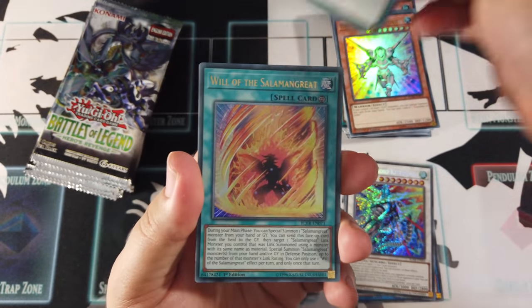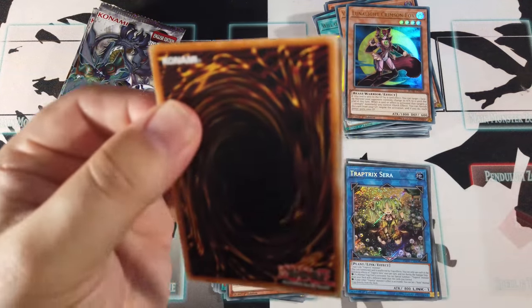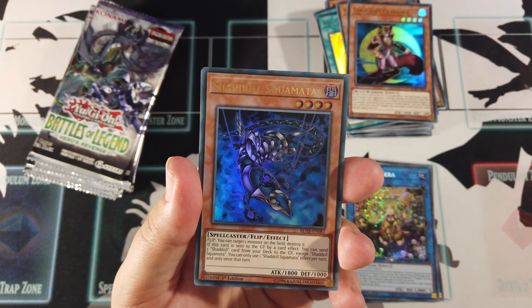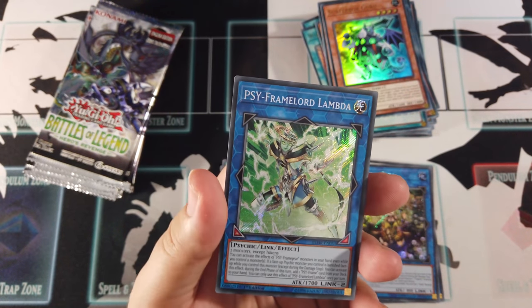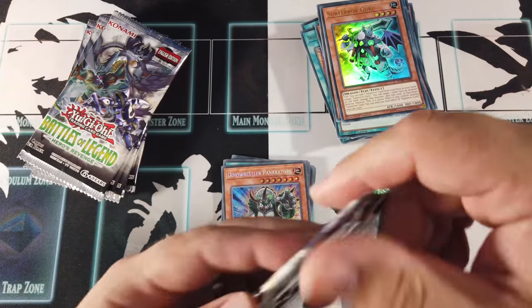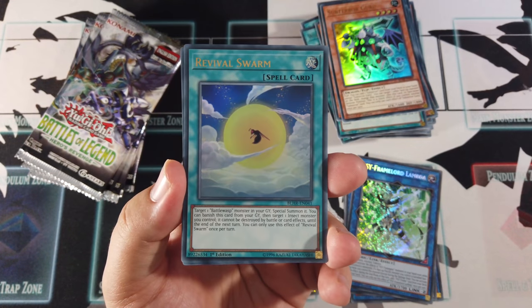Lucky Lone, Salamangreat, Vision Hero Witch Raider, Moonlight Crimson Fox, and Trap Trick — Trap Trick is in this as well. Shadoll Squamata, Predaplast, Battle Wasp Dart the Hunter, Subterror Guru, and Siframe Lord Lambda. We're definitely getting some of the cool Link monsters now — pretty nifty looking cards, the green and blue seems to work quite well. The artwork looks nice and therefore I'm praising it.